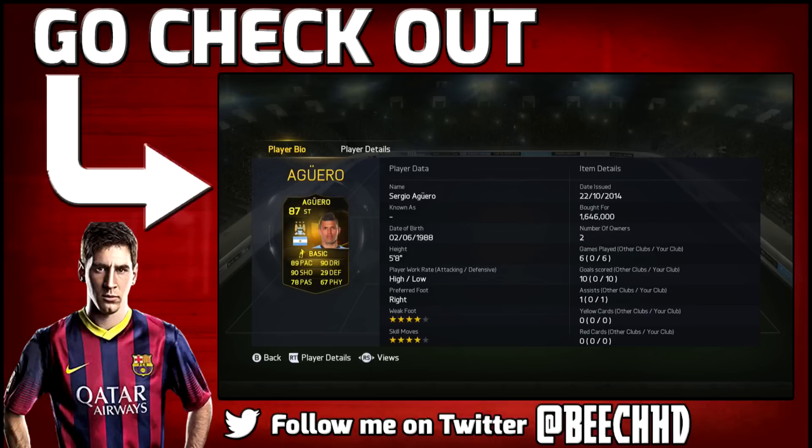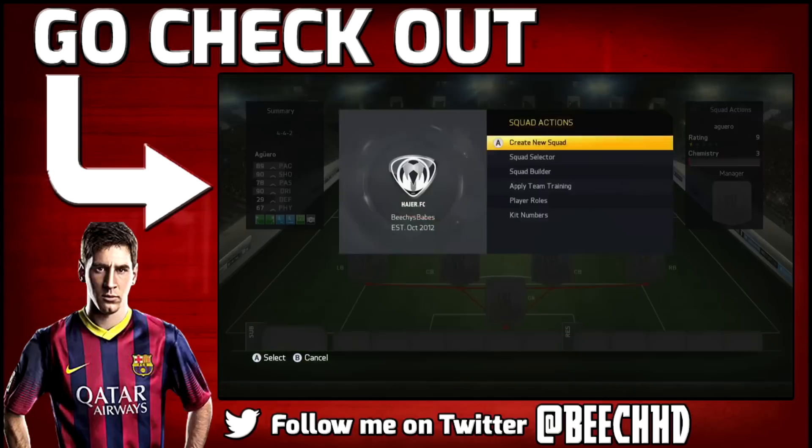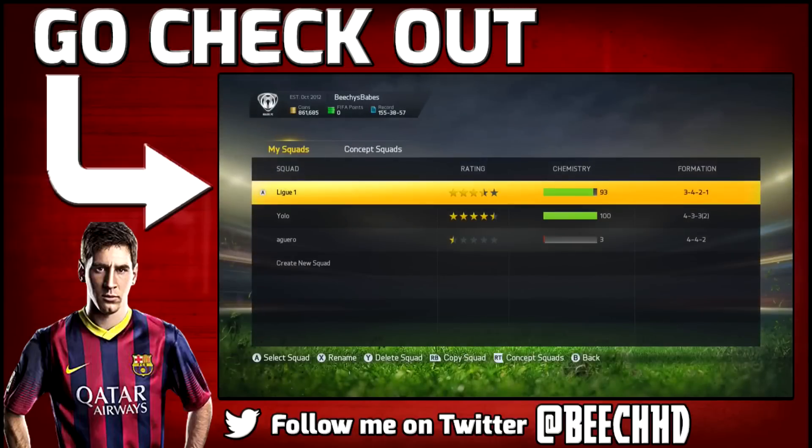It's 1.6 million for an 87-rated inform striker — those stats look incredibly good. We'll see what squad I was using him in; it was kind of like a basic speed squad.